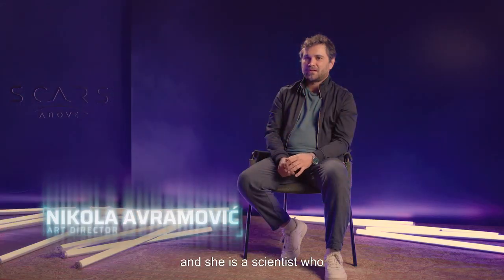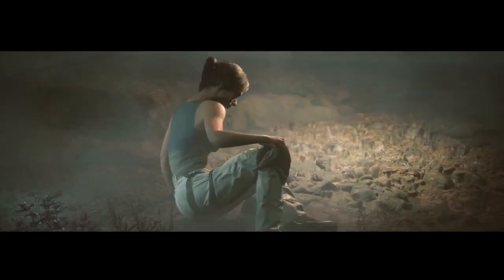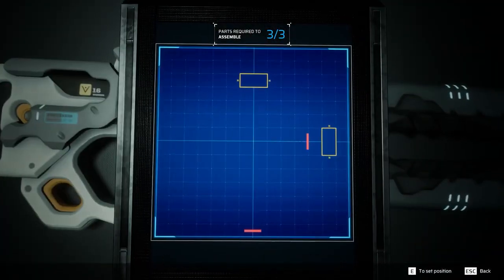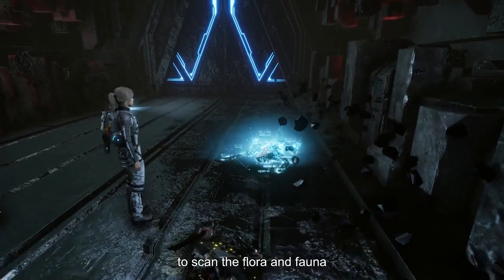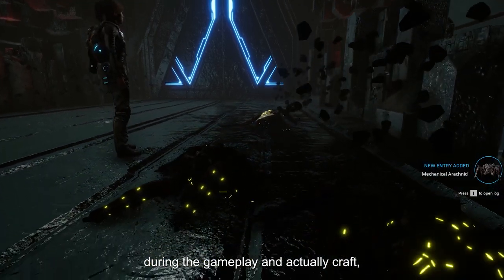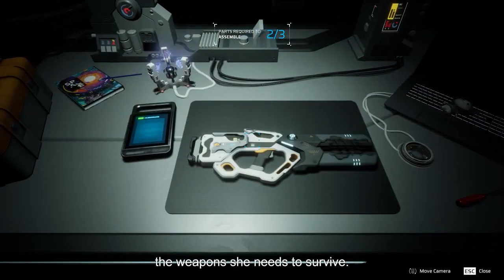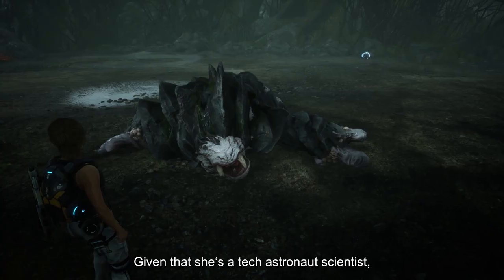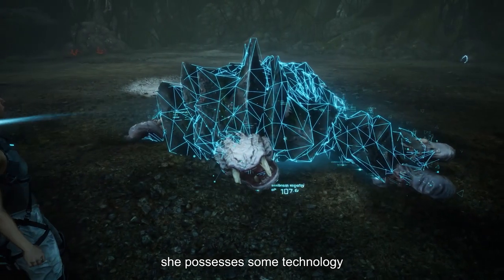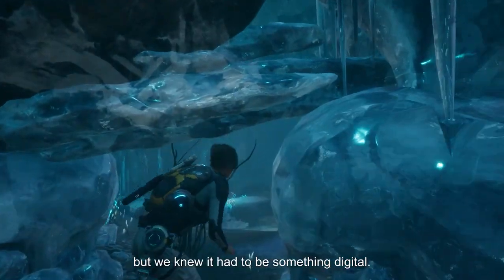Kate is the main character in our game. She is the scientist who has ended up on a different planet. She uses her scientific skills to scan the flora and fauna during gameplay, and to craft the weapons needed for survival — even though she is a tech astronaut and scientist.